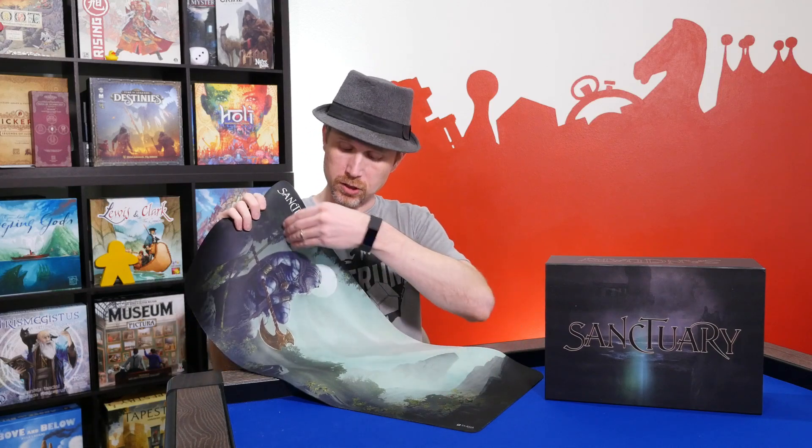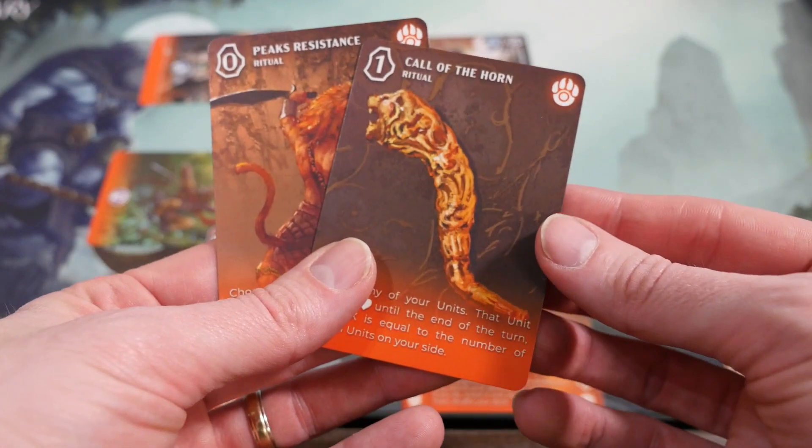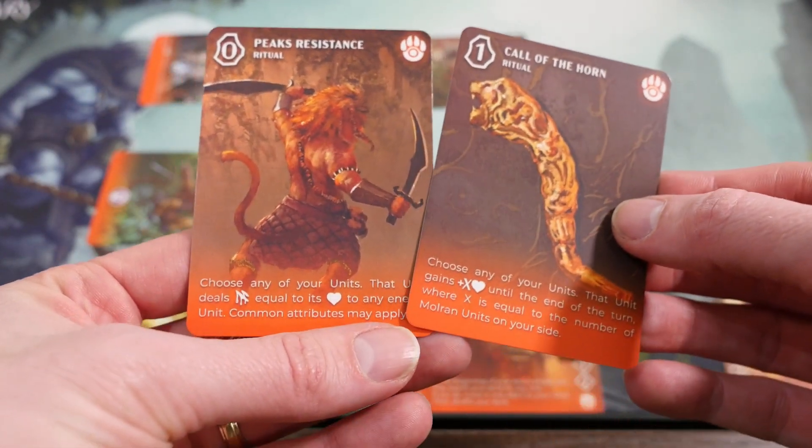Now, for our prototype, the player mats didn't have any lines on them, but there will be some in the final version to distinguish the rows and the columns. You can also pay for Rituals, which are immediate one-time-use cards that get discarded after.